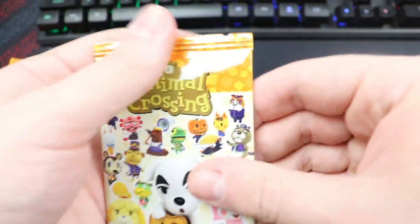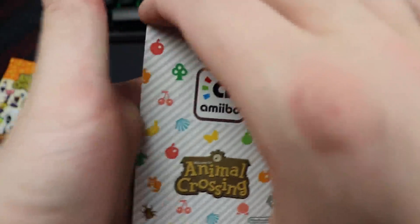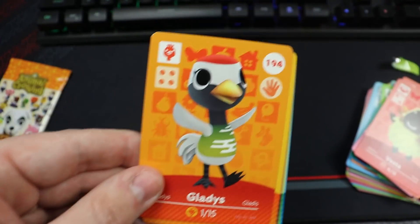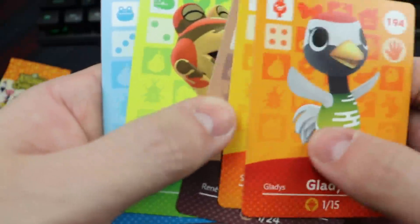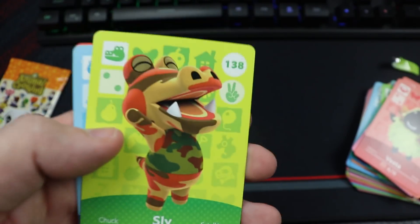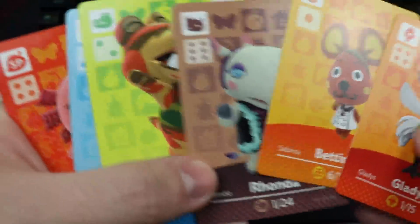Two more packs then that's it for this video. Gladys — pretty underrated, kind of cute. Bettina, Rhonda, and then Sly — I love Sly! I made a jungle island and Sly was the superstar. We got Prince and Dr. Shrunk. Sly saved this pack but I'd say it's a pretty weak pack overall.